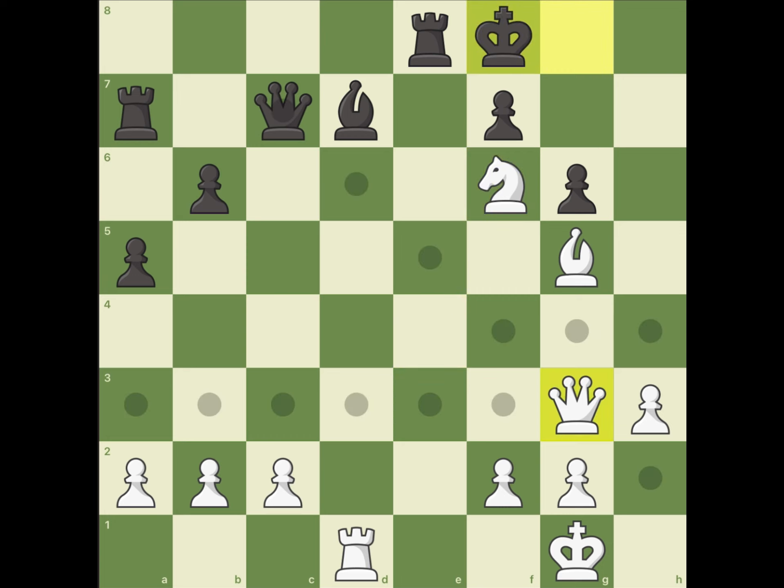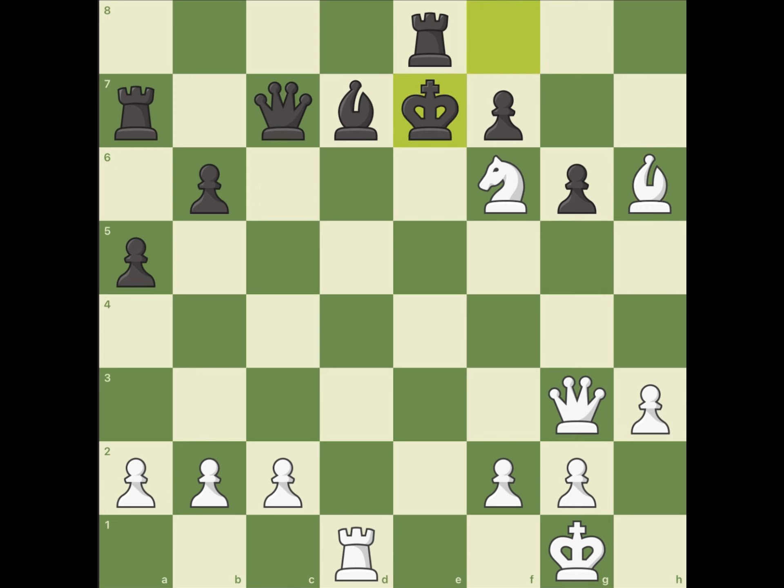King f8 loses, but it isn't mate, because after bishop h6, king e7, and then the horsey forks the king and queen.